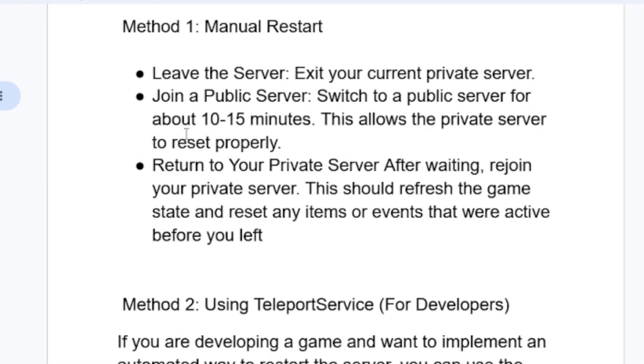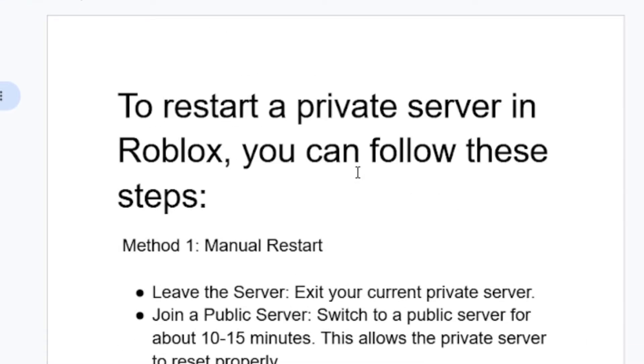After that, return to your private server after waiting, then rejoin your private server. This should refresh the game state and reset any items or events that were active before you left. So this is the first method you can do to restart a private server.